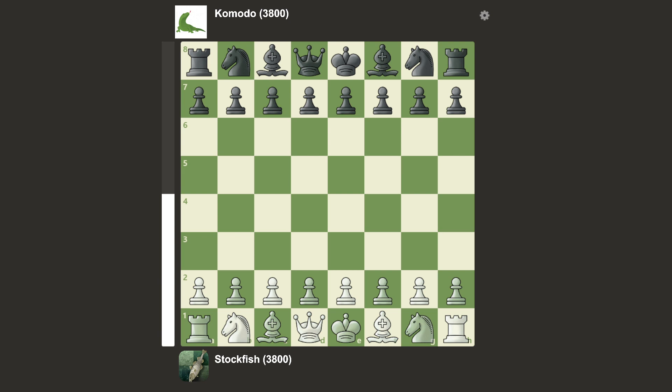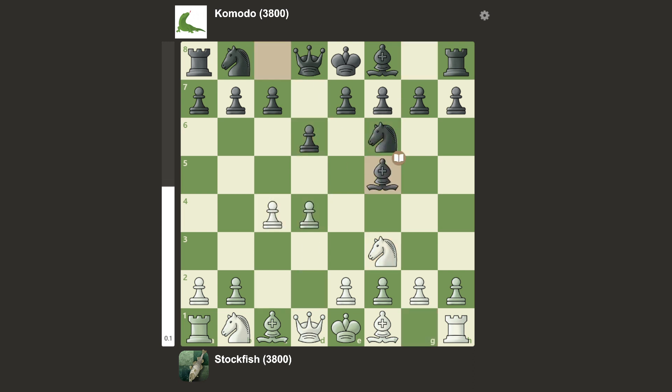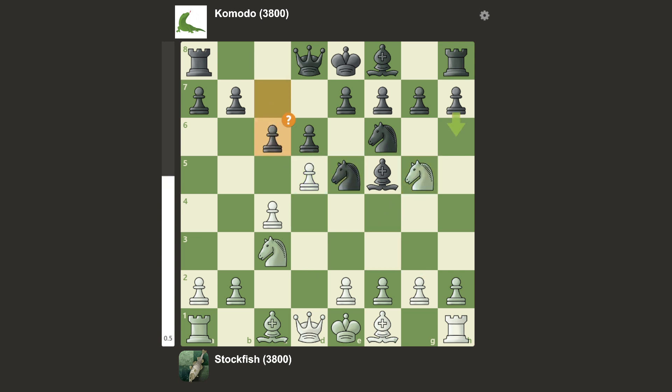Stockfish yet again white, Komodo black. The game started with knight f3, d6, d4, knight f6, c4, and bishop f5 — an Old Indian Defense. We have knight c3, knight c6, and d5, knight there, knight here, which is an inaccuracy. We have c6, which is a mistake.